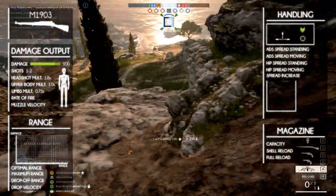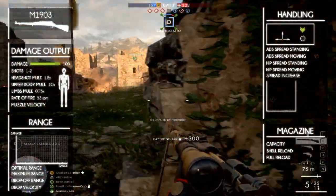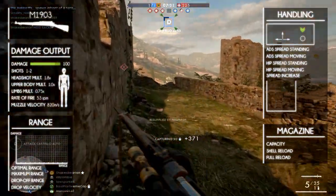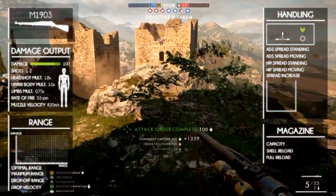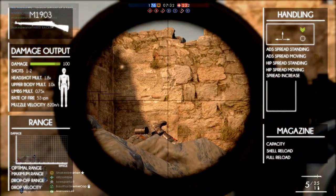The rate of fire is slow due to the bolt action fire mode — it fires 53 rounds per minute. It has a muzzle velocity of 820 meters per second. The high damage, long sweet spot, high muzzle velocity, and low rate of fire make it excellent for long range but harder to use in close and medium range.